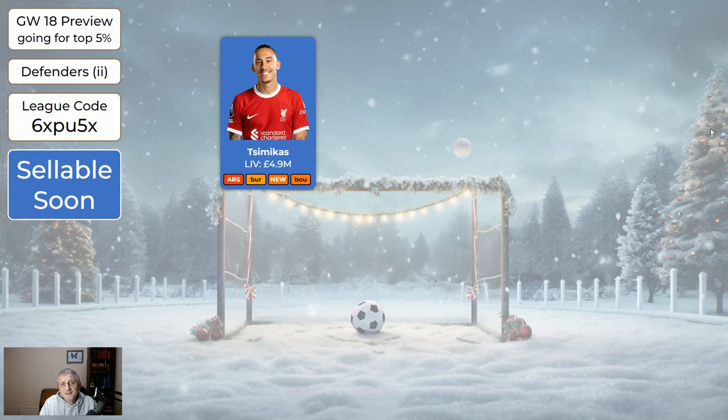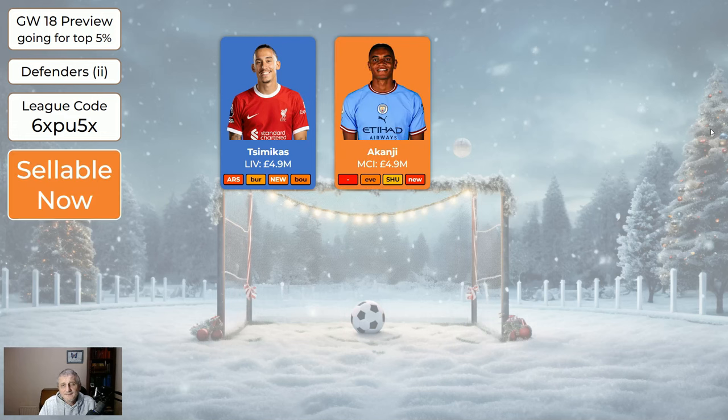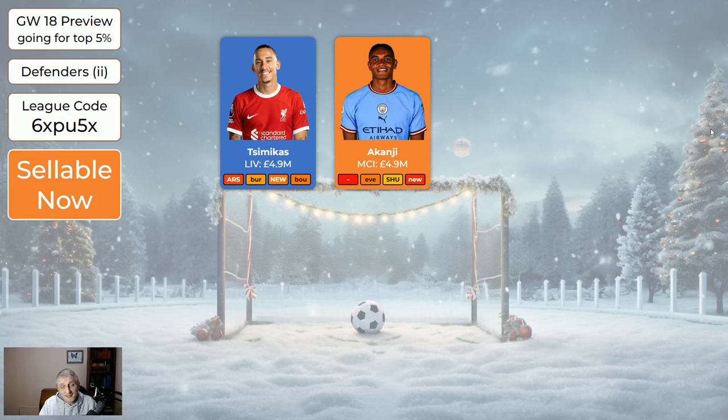The cheaper defenders: Simakas is sellable soon but no need to sell him now — Robertson should be back in two to four game weeks, at which point Simakas would stop playing. Don't bring him in if you're wildcarding. Kanji is sellable — it's hard to know who Man City will play, and they're not even playing this week. Udogi is marked orange — don't buy this game week as he's suspended. Cash isn't getting the 90 minutes; they have a nice fixture at home to Sheffield United but we don't know if he'll play. He's absolutely sellable, and after the Burnley game we'll probably remove him from the system.